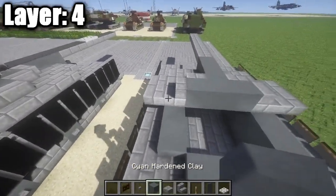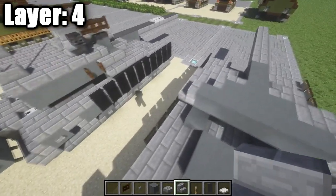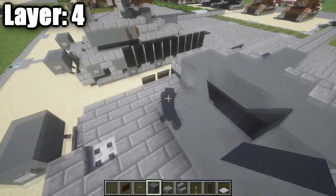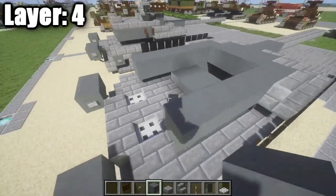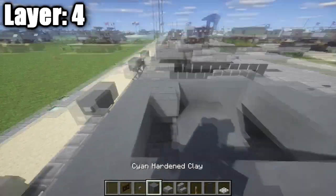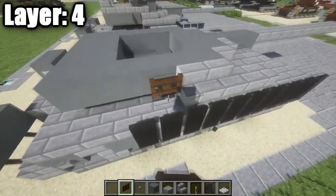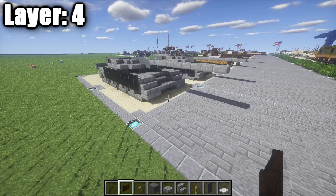Place a row of five gray stained clay with a stone brick stair on either side. Then place a second stone brick stair — make sure it's a regular stair, not a corner stair — on either side. Place one gray stained clay block behind it, then go one, two, three, and four gray stained clay blocks back. Bring that all the way across for a row of five on the back with a stone button off the center one. Fill in that space to cover it so you can't see into the turret from underneath. Finally, place wooden trapdoors on either side for the smoke grenade dispensers. That's it for Layer 4.